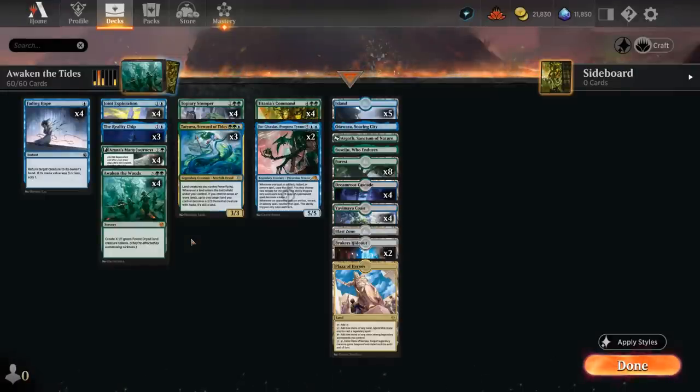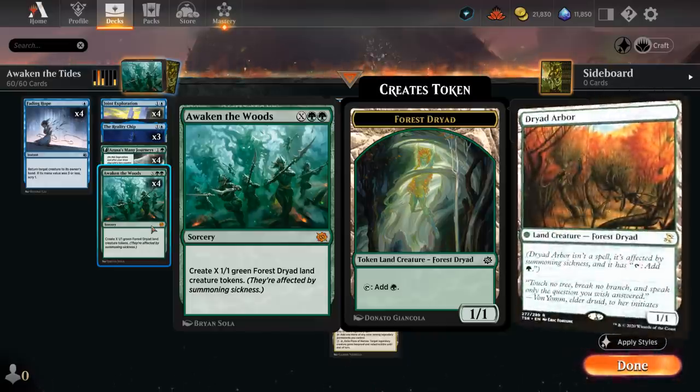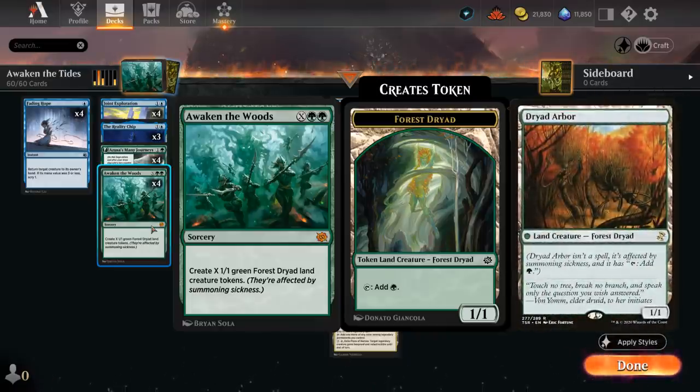Hello and welcome to another Standard Games video. Today I'm going to showcase a blue-green ramp deck featuring the full playset of Awaken the Woods, as voted on by my supporters on Patreon. This new mythic rare sorcery from The Brothers' War costs X and double green to create X 1/1 green Forest Dryad land creature tokens. If you're familiar with Dryad Arbor from older formats, it essentially makes X of those 1/1 tokens.